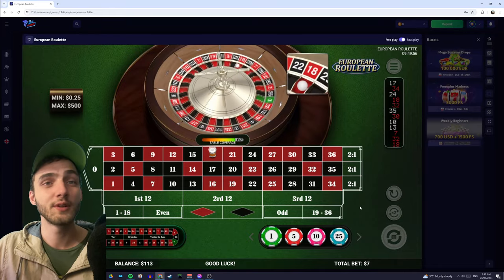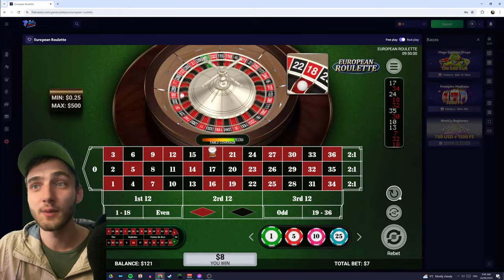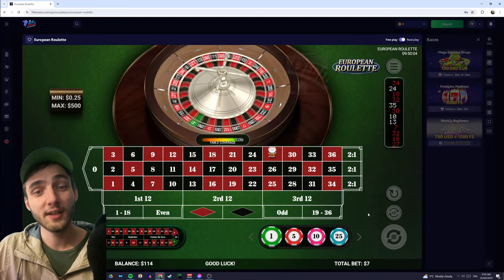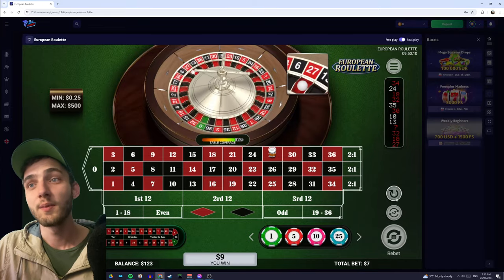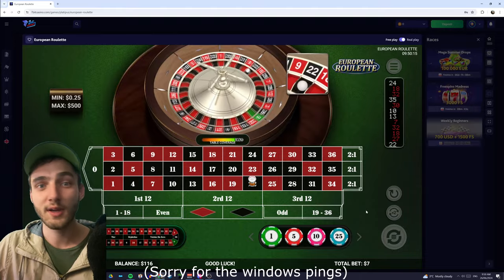I'm just redoing these spins over and over in the background here, and it's just win after win after win. It does take a while — this isn't a quick system where you double your money each spin. But if you can make two bucks, two bucks, a dollar, two bucks, and especially if you've got more capital — if you were using ten times the amount of money, instead of winning $2, $1, $2, you'd be winning $10, $20, $10.